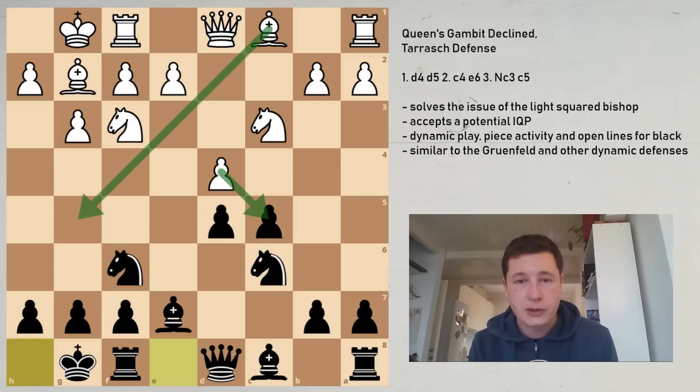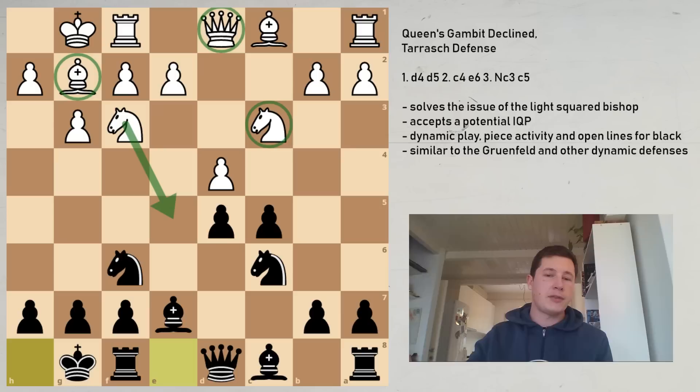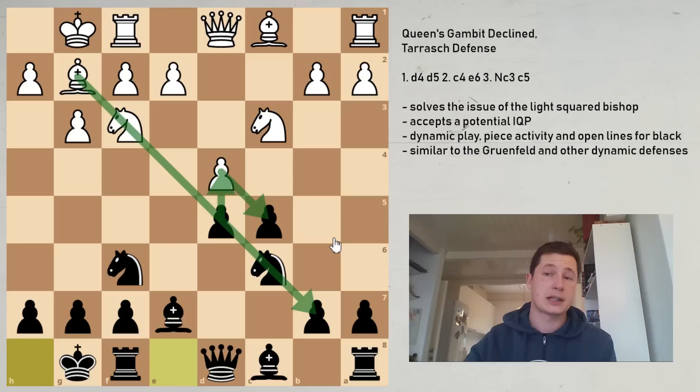The idea behind both moves is quite clear. Bg5 tries to put pressure on the d5 pawn immediately, basically trying to remove the defender of d5 in conjunction with the weakness of the e5 square. If we imagine the f3 knight coming into e5, then with the bishop on g5 threatening to take on f6, the c3 knight, the g2 bishop, and the queen — the d5 square and d5 pawn are very weak. The idea behind dxc5 is to give black an isolated queen's pawn, and once that happens, white is happy to trade pieces off and enter an endgame.